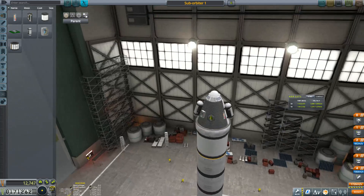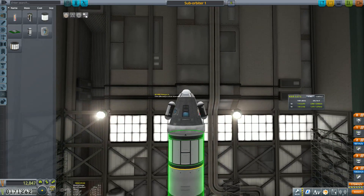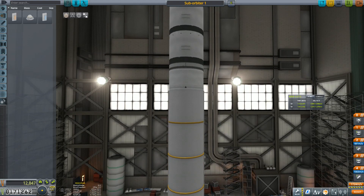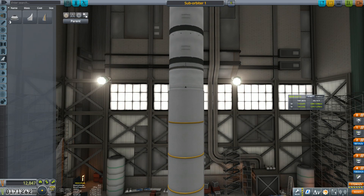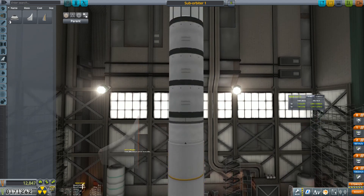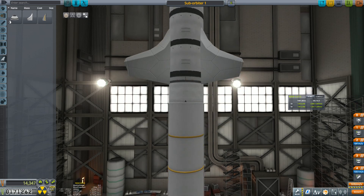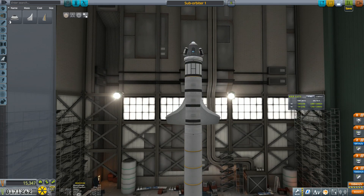I'd like a Kerbal Engineer module on here — slap that on. And I wanted fins — let's put a few fins on here. Let's put six on just to be safe. All right, that's my new Sub-Orbiter One. Stages look correct — let's launch! Let's do this — Leeroy Jenkins!